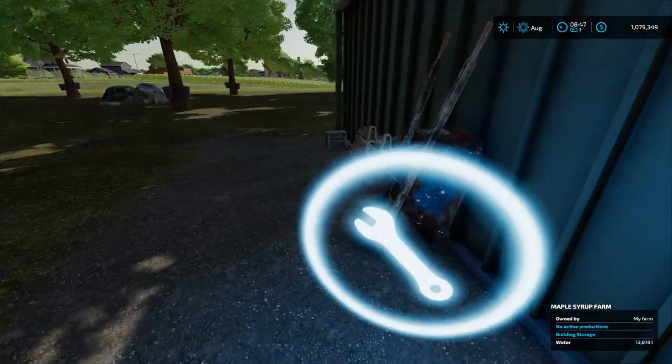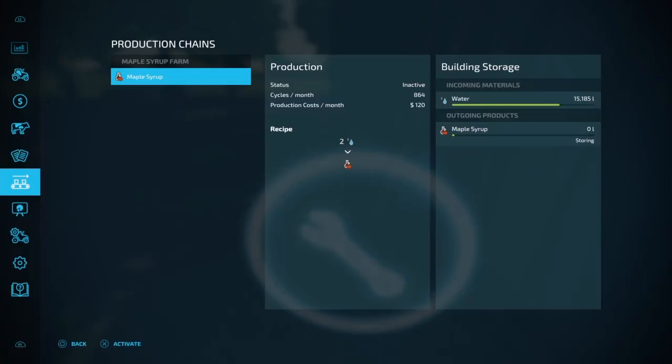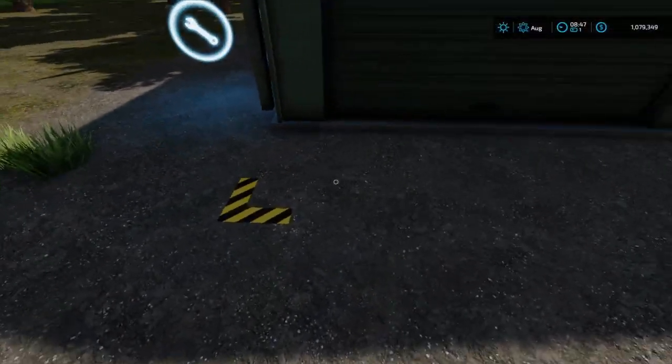All you want to do is unload your water into this little icon here. If you pull up the menu with the left stick down, you can also see the water going in. We should have 16,000 liters in there. In order to start production, you have to hit X to activate, and now that it's activated it will start producing maple syrup.